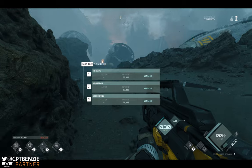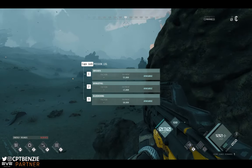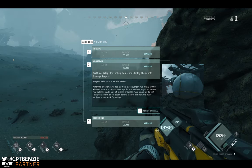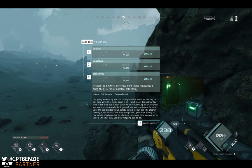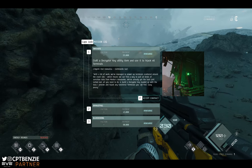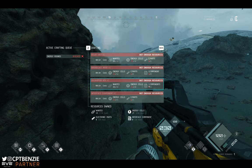The contracts panel gives you the three missions currently available for you. You can move around while doing this and have a look at what they mean. If I press 1, 2, or 3 on the keyboard it will open them up. So: Inroads — craft a crypto key utility item, use it to hijack six terminals. Whale Fall — craft four relay unit utility items and deploy them onto salvage tarot kits. And three is retrieve three network intercepts from locked databanks and bring them to the designated data relay. In the crafting menu under contract utilities you can see what materials you need for each item.